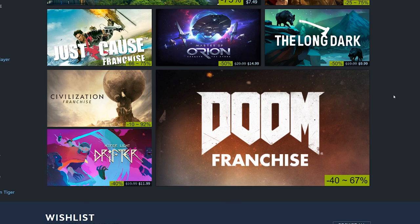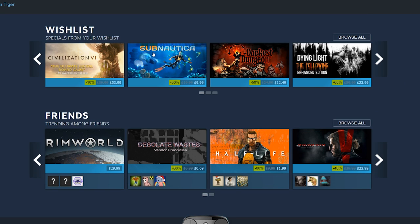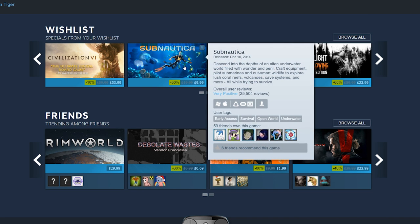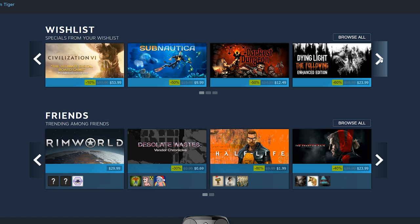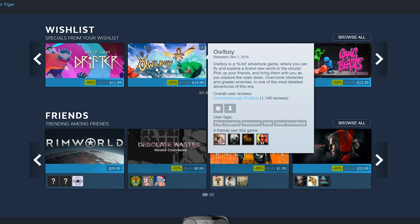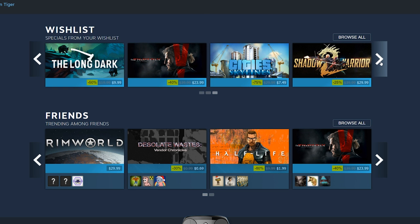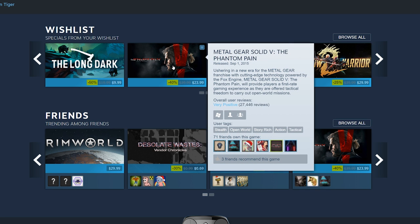Doom and Subnautica — Subnautica is $10, a great underwater survival game. Going through my wishlist: Owl Boy I really want, though the sale isn't that great since it just came out. Metal Gear Solid 5 is $24 — I think that's a good price, I'm probably going to buy that. Just Cause 3, Metal Gear Solid 5, and Rise of the Tomb Raider are the three games I really want this year.